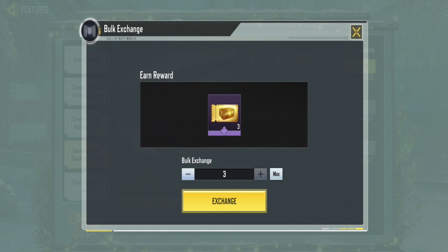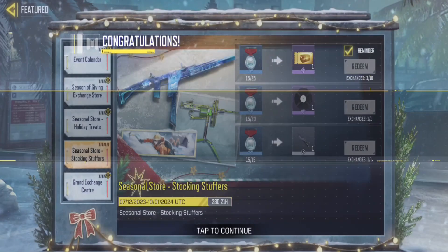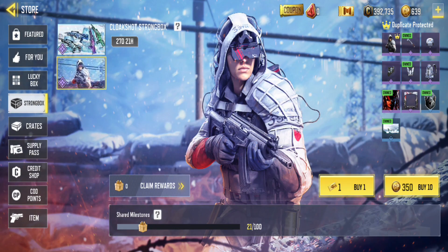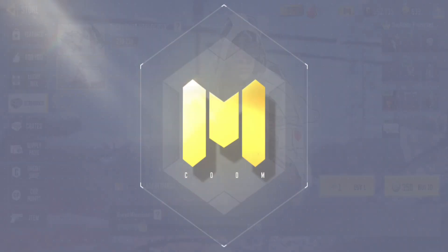This is a better choice than other rewards because you can use the coupons in crates or Strongboxes. Strongboxes is a new feature in the COD Mobile store. Using Gold Crate Coupons means you won't have to spend COD points because crate openings are free.